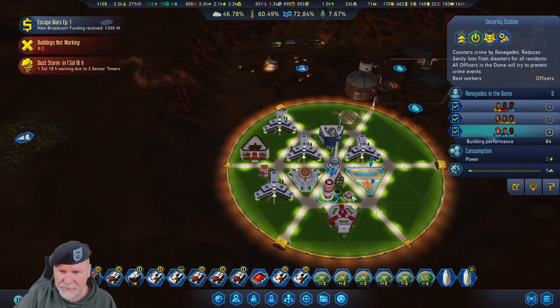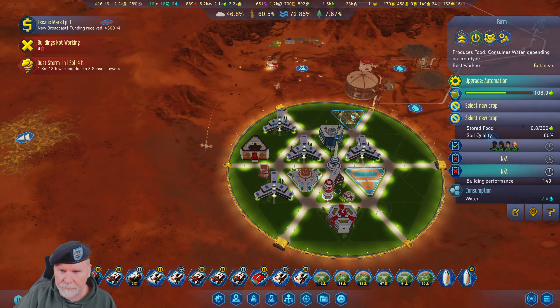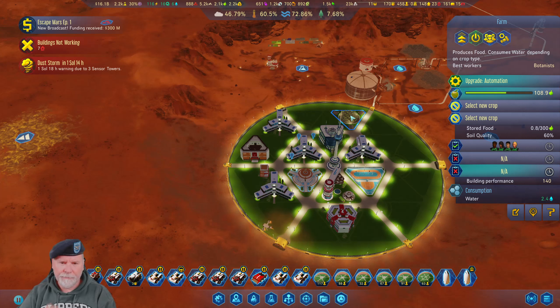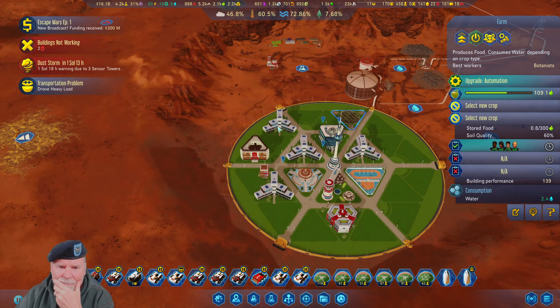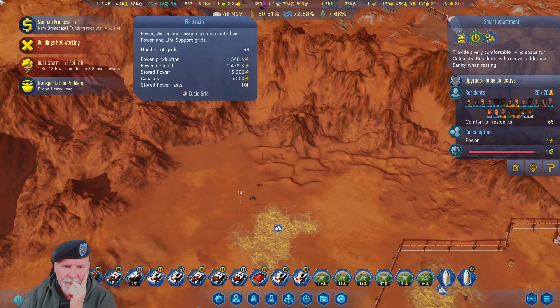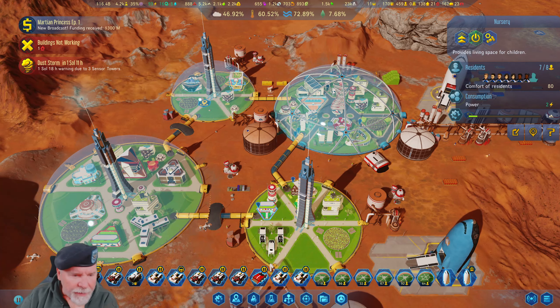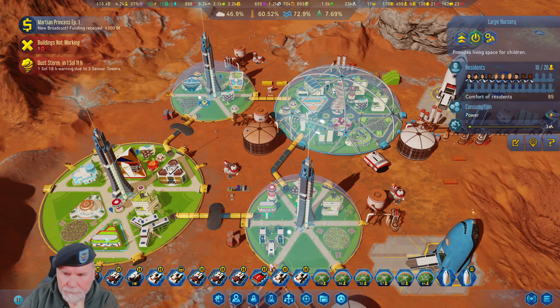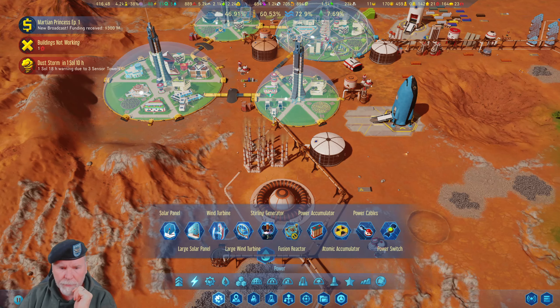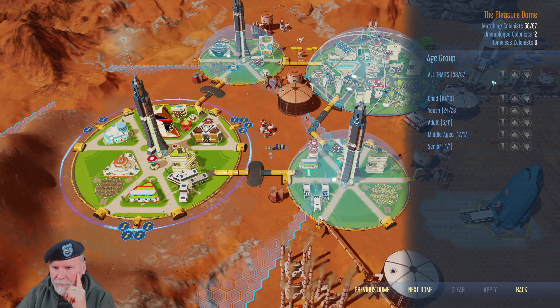Why are these guys not in? We got children in here — are we filling up with kids again? Nursery is not full. Filter by age group — creates children. Dialed — get in there. 10 of 10. Apply. Back.